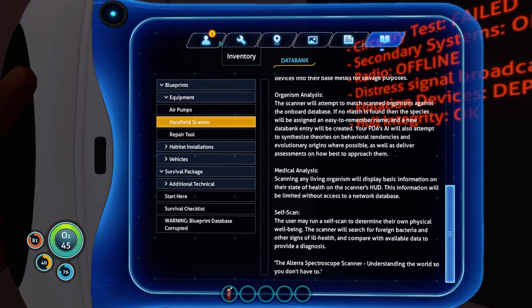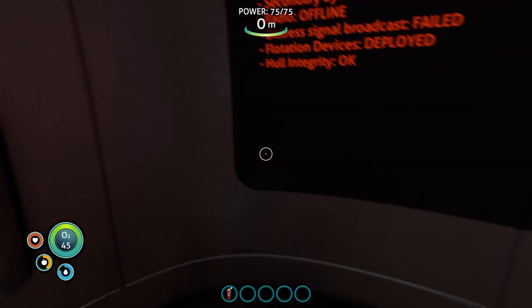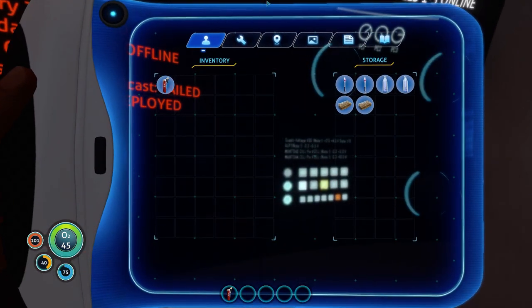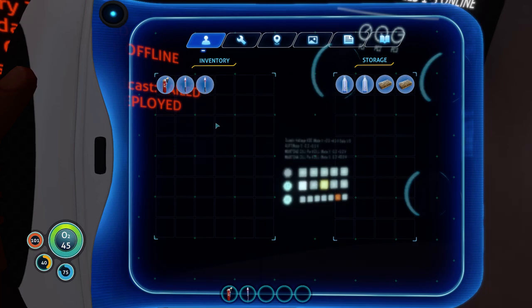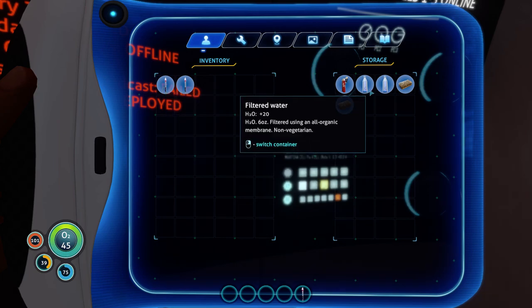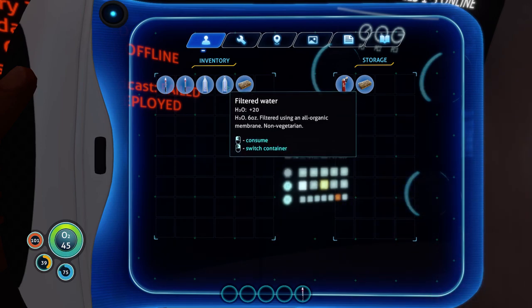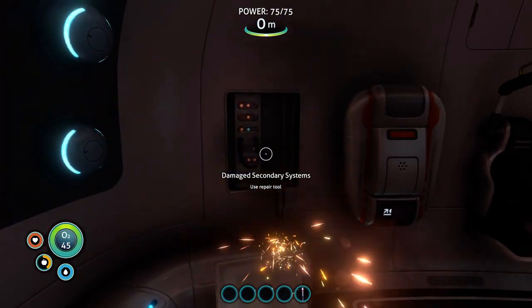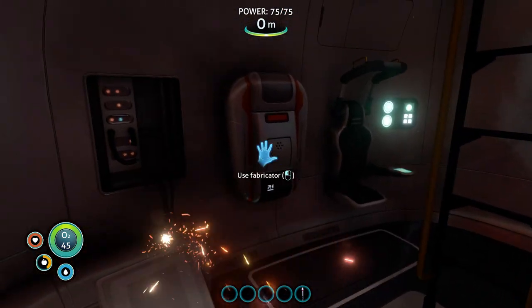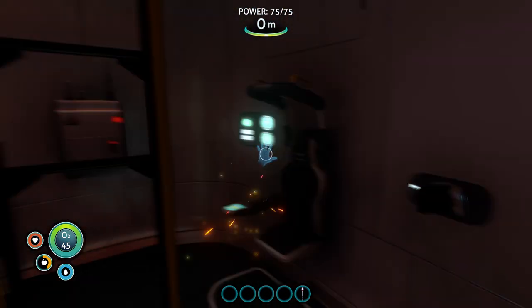I'm going to go ahead and use that one to top off, even though these do about 50 points so that was overkill. I have a couple of flares — let's put those on hotkey 5. We don't need the fire extinguisher. Let's grab the water and some food and drink one of the waters. Secondary systems are damaged, our fabricator is functional, and our radio is damaged. So now let's survey the area.